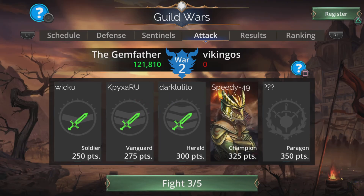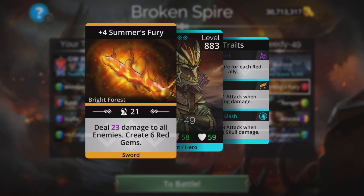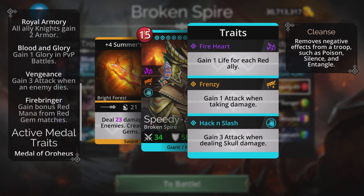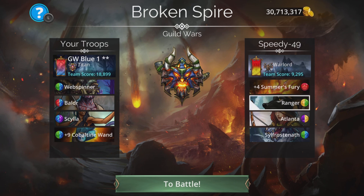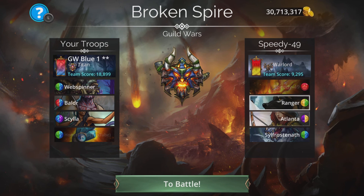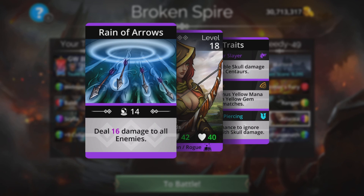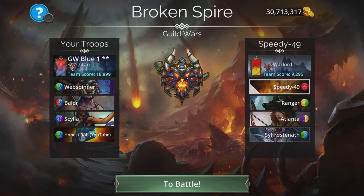Web Spinner is the thing that makes this tick with that triple skull damage. Speedy 49: Summer's Fury deals damage to all enemies and creates six red gems. Have to watch out for Entanglement at the start with my team because it renders things poor at the beginning if you start off entangled. Ranger deals damage to an enemy — used to love that troop in the early days. Atlanta deals 15 damage to all enemies.